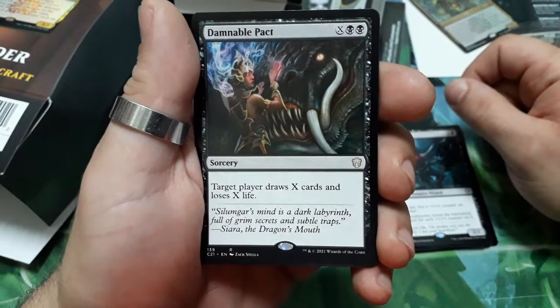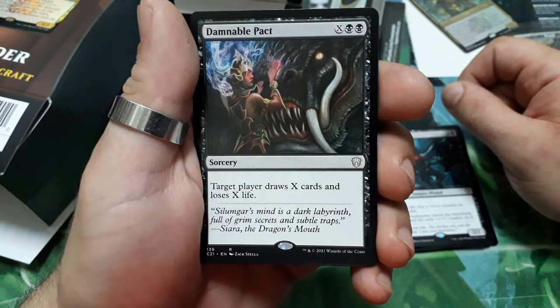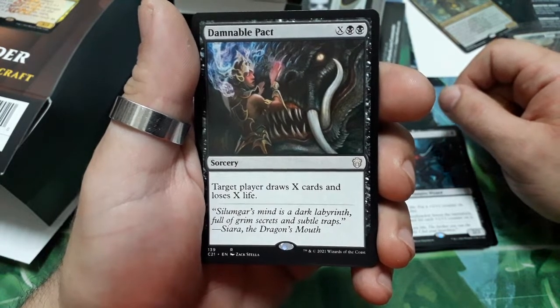Dumb Bubble Pack — X and two black mana. Target player discards X cards and loses X life.